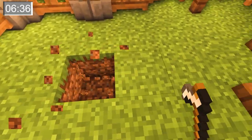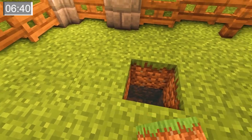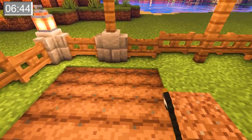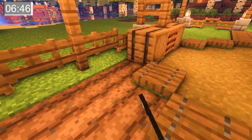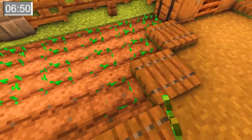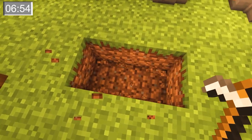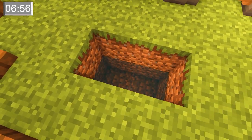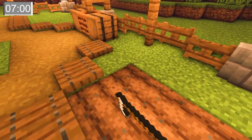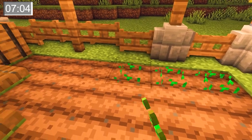Now is the time to actually do the farm part. In each of these four corners, we're going to dig down a couple blocks to add some water so we can actually plant our seeds. For the sake of this video, I'm just planting wheat, but you guys can plant whatever you'd like. You can do some carrots, you can do some potatoes, and there's even enough room if you wanted to do some melons. That is completely up to you.